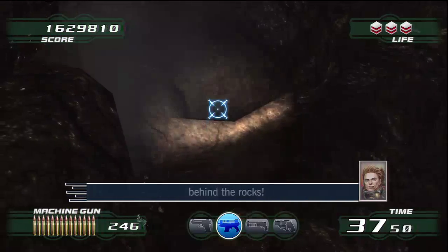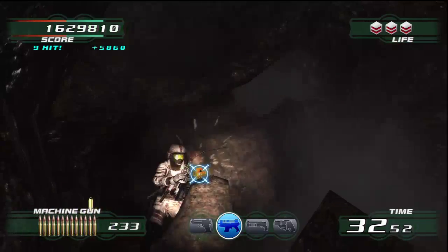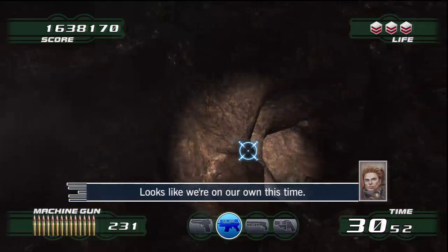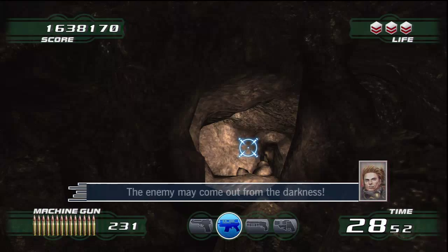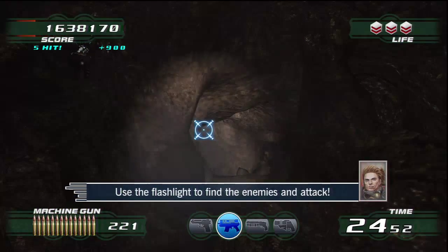Keep an eye out for enemies hiding behind the rocks. I'm having difficulty getting a signal — looks like we're on our own this time. The enemy may come out from the darkness. Use the flashlight to find the enemies and attack.